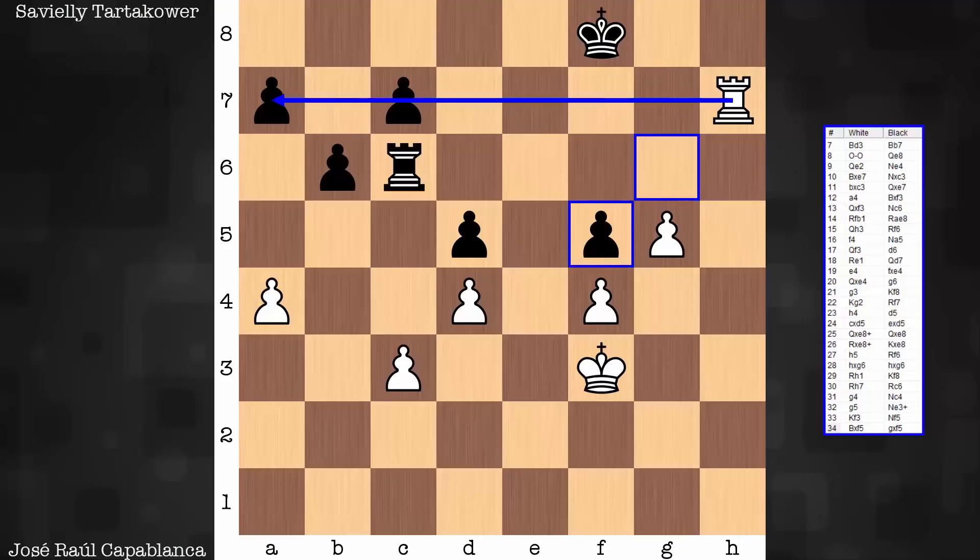This rook is already ideally placed — doesn't get any better than that. The king is cut off from any of the action. And if the king could only somehow get involved, get nearby the king or nearby the rook, there's all sorts of mating threats, or the possibility to escort this pawn to promotion. Key move here is king g3.